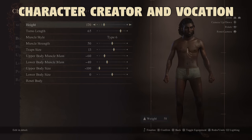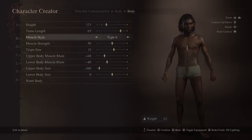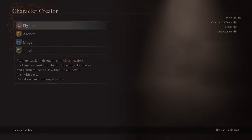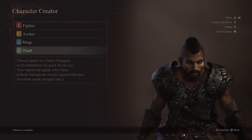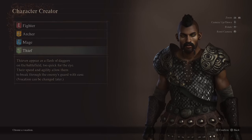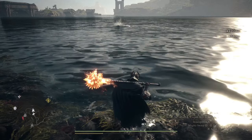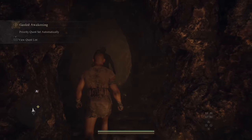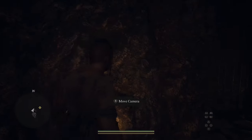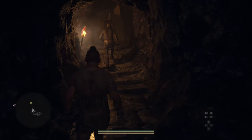The first thing you need to know during character creation is that weight and height can affect how your character moves and how much they can carry. You want to think about what type of vocation will suit your character's stature. A small height will lead to faster stamina regeneration, which is great for a thief or an archer, because they need to be quick and agile. A heavy weight is better for characters that need a larger carrying capacity, like a warrior or a fighter. The taller your character is, the slower your stamina regeneration, but they will be able to run faster. The lighter your character is, the less they can carry. I will leave a link in the description for more information on character weight.